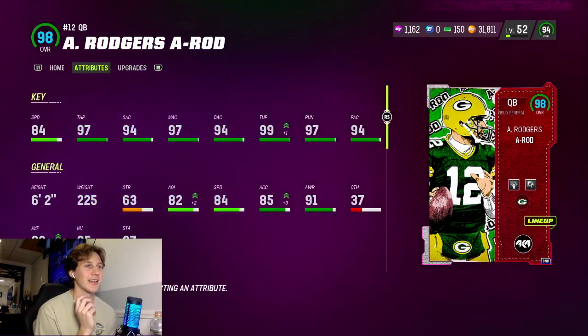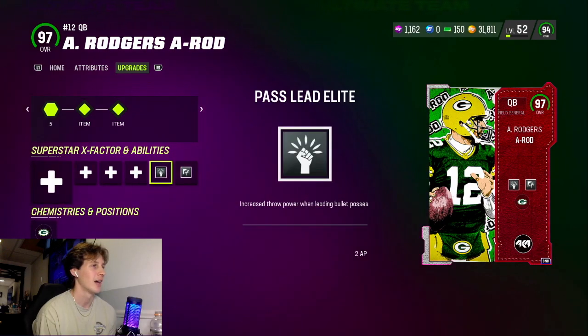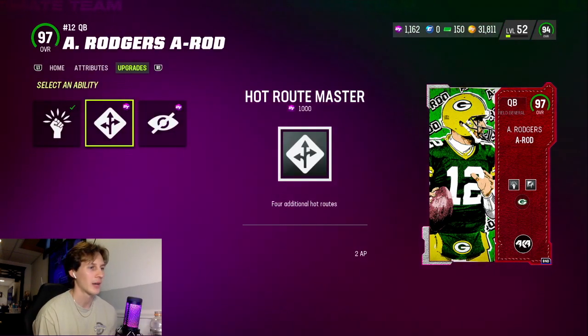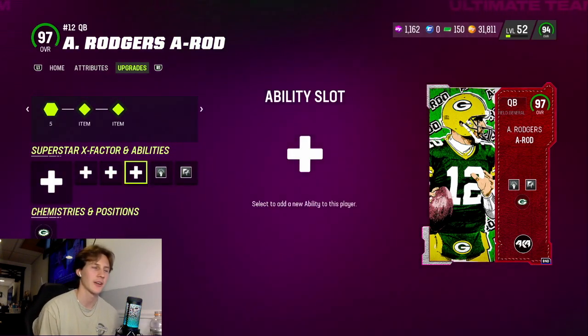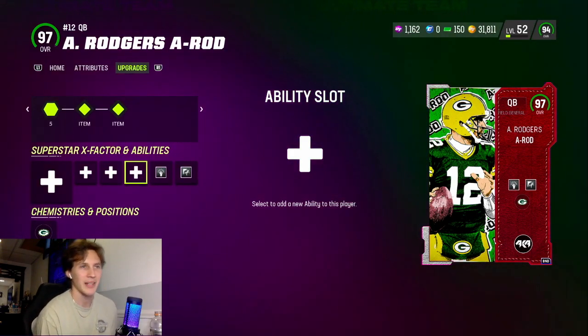A-Rod is a menace because he can just sling it, it's so nasty. This card is definitely gonna be crazy. I put Pass Lead Elite for two on him, as well as Fearless for zero. He can also get Identifier and Protected for zero, Heart Route Master for two, and No Look for one. He doesn't really need Gunslinger because his release is already fast. Let's hop into a matchup real quick and see what this man can do.